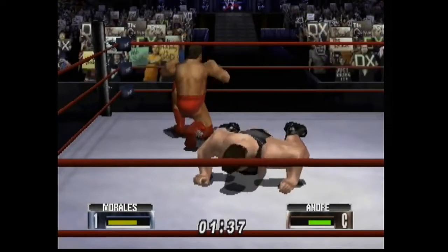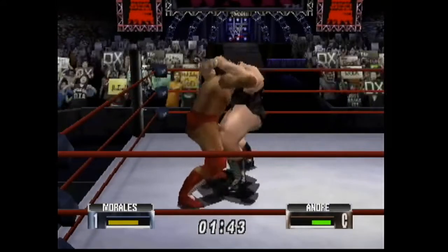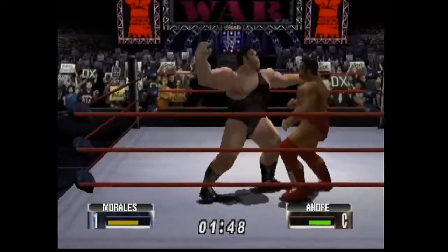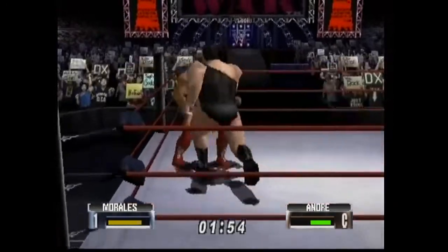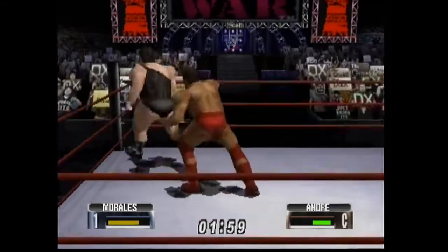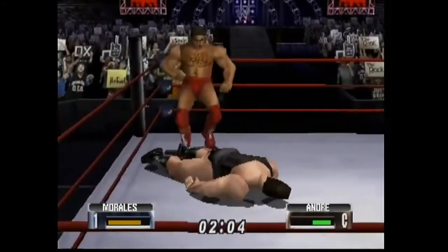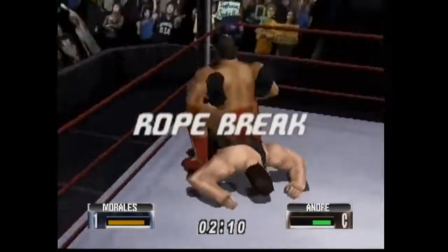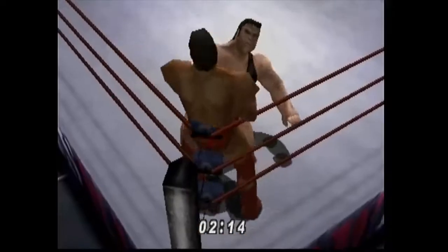Pedro Morales instantly resonated with that crowd and they loved him. He was a classic babyface — he had a lot of pride and honor, never cheated, never fought unfairly. Even when he fought the heels, he let them get up so he could knock them back down. He was a southpaw, and as I was making him in this game I realized there's not a whole lot of punches that come from the left — a lot of the punches in this game come from the right. So for his finisher I gave him one of the striking combinations that ends with a big left, because that was one of his big things — he would always hit you with that big southpaw.